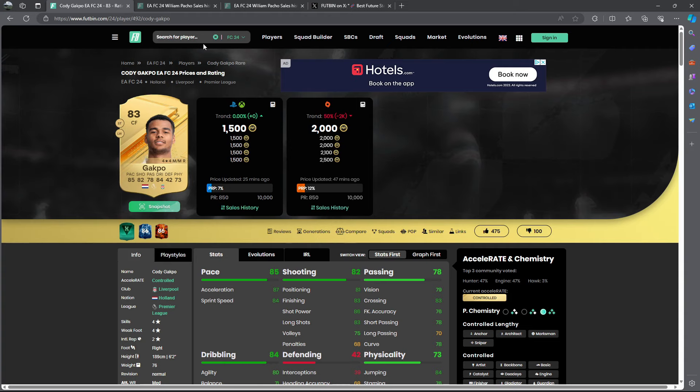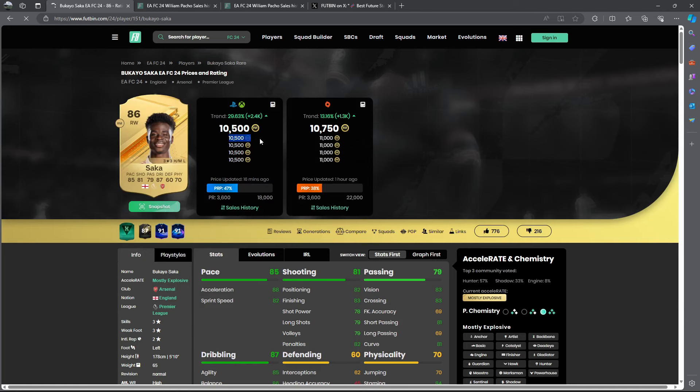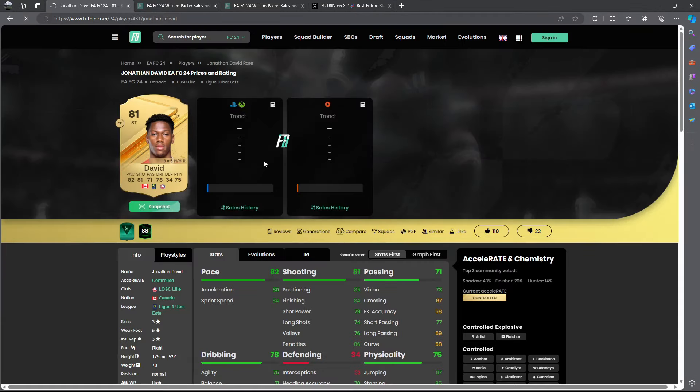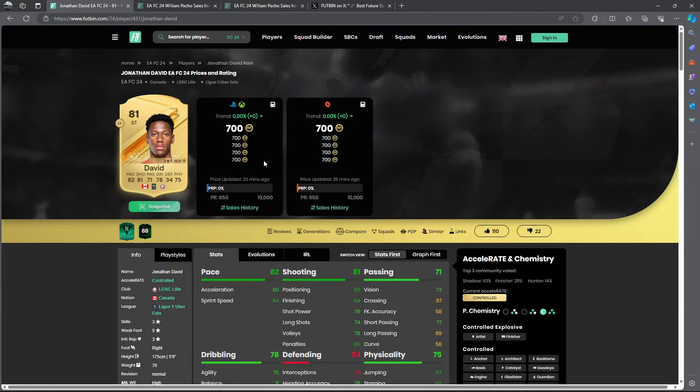Saka is really interesting — I told my Discord to buy at 7,500 coins and he's already basically 11,000 coins. If you want to risk it and buy Saka at the inflated price, you can — two goals, maybe a Team of the Week. I would aim around 10,000 coins on both console and PC. Next up, we have David from Ligue 1 — unfortunately gold rares out of packs don't really do that well, so I wouldn't buy more than five cards. At 700 coins on console and PC, the risk is low — but remember, gold rares don't really rise that well going out of packs.